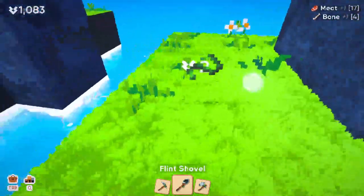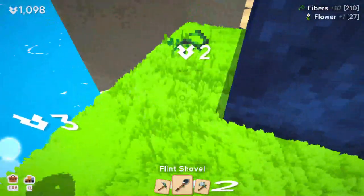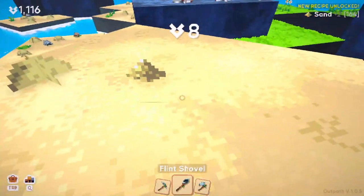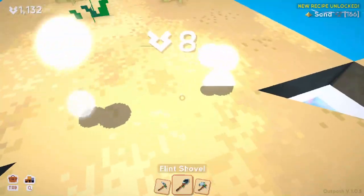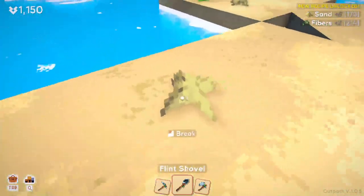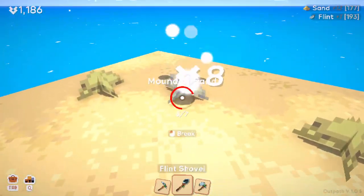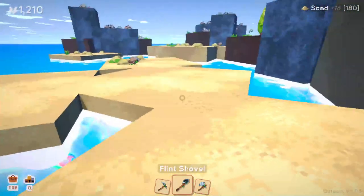We should come up with a unique sound effect — something better than what the game gives us. I want a screaming moo of pain. I have nothing against real cows. Real cows are cool; we used to have one on the farm. But killing cows in this game kind of appeals to me.